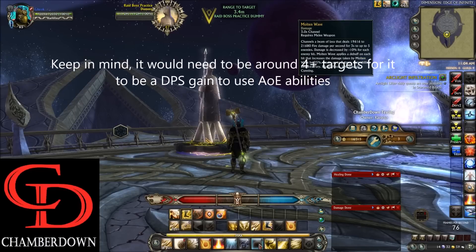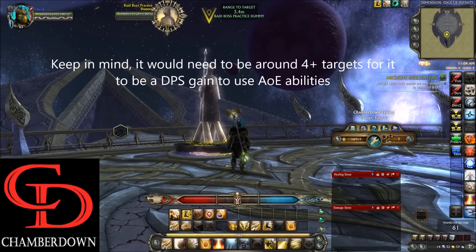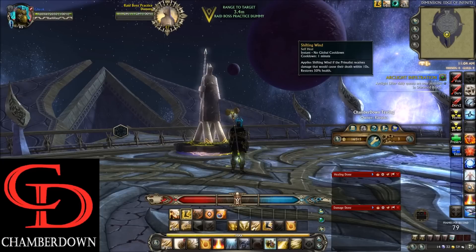On 8 we have Molten Wave — it's debatable whether you should use this, and we'll discuss it more in the rotation section. On 9 we have Shifting Wind. This applies a buff to yourself so that if you take a killing blow within 10 seconds after casting it, instead of dying it will just restore 50% of your health.